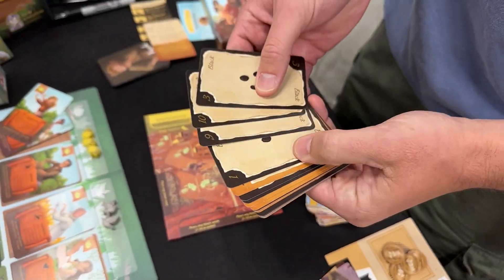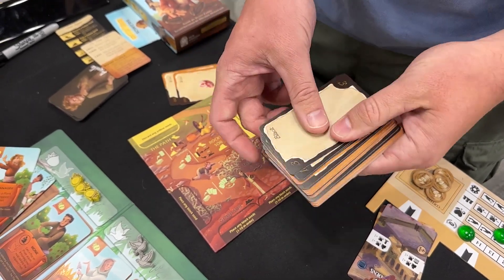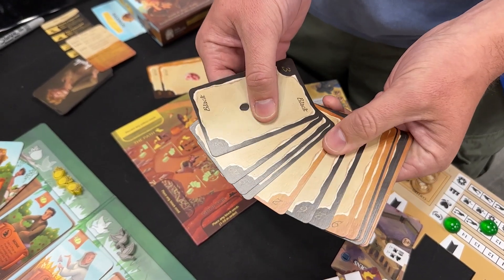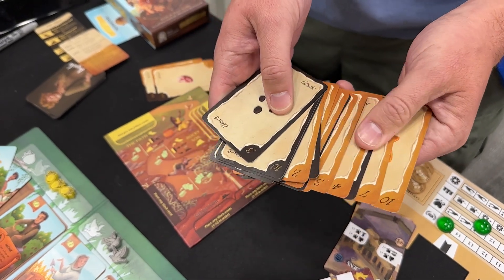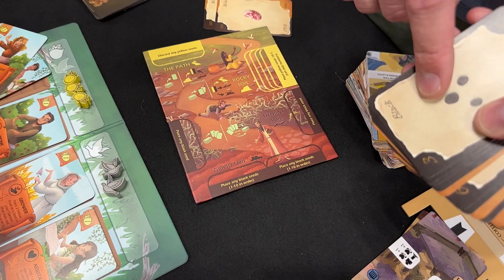You have identical decks, you choose a character — either Priscilla or Aquila — and you look at those cards. There are 10 black seeds and 10 yellow seeds. Your goal is to get your 10 black seeds into your good soil in ascending order, 1 through 10.